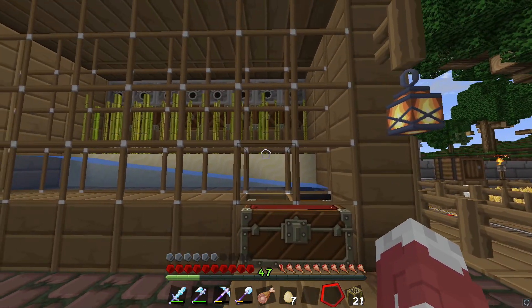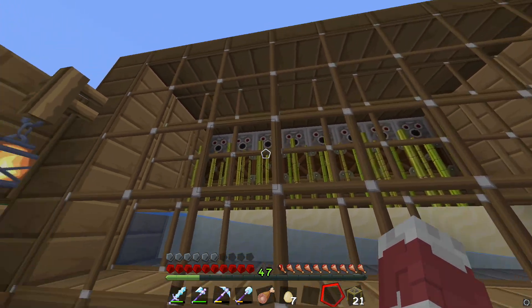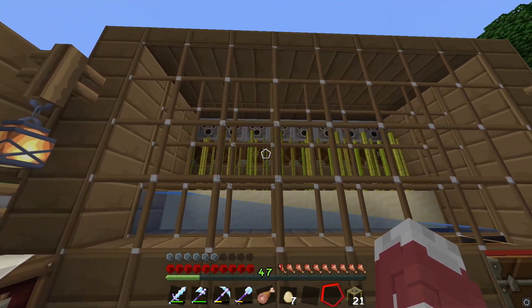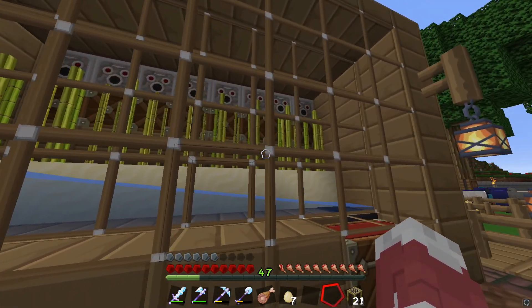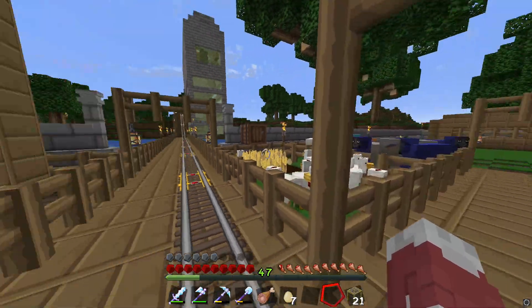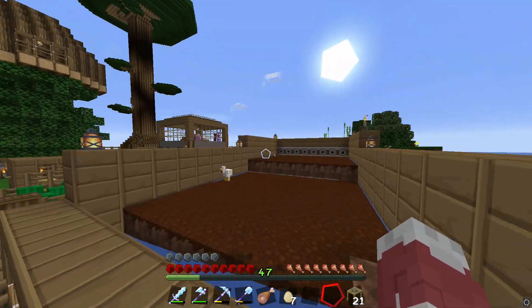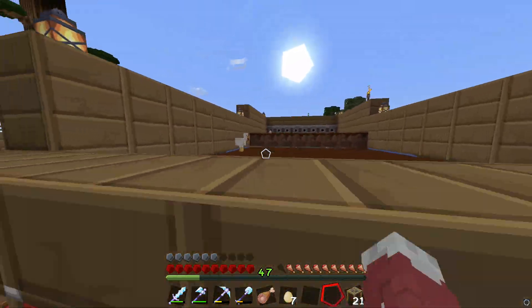Here we have an automatic sugar cane farm - you don't have to do anything. The observers detect and chop it for you with pistons, very convenient. You don't gotta click any buttons. I have a row of eight here. It creates quite a large sum of sugar cane over time, especially when you need to make bookshelves for enchanting. If you guys want to see me make any of these auto farms, drop a comment and I'll show you how.